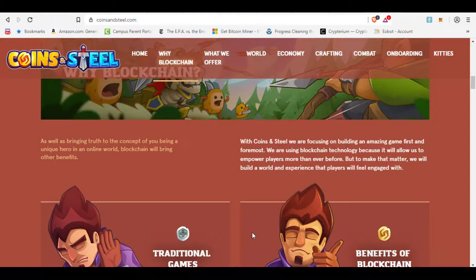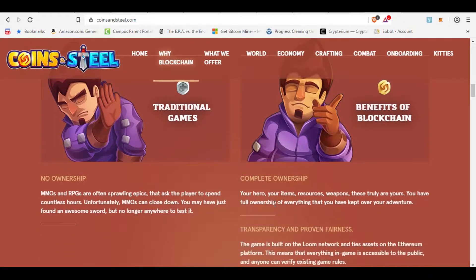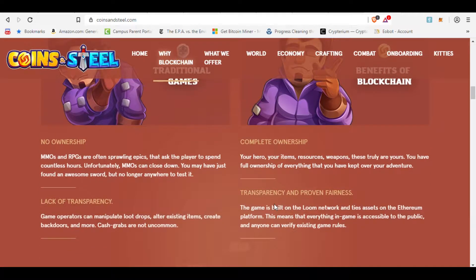All using the power of the blockchain. They are focusing on building an amazing game first and foremost. They are using blockchain technology because it will allow them to empower players more than ever before, but to make that matter, they will build a world and experience that players will feel engaged with. They want players to be able to do things, so they're going to have an open market where you can go and sell your resources, your weapons, armor, your items to other players. You can earn some coins that you can trade for Ether and then make some money from it.